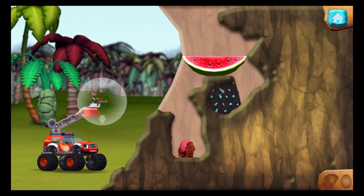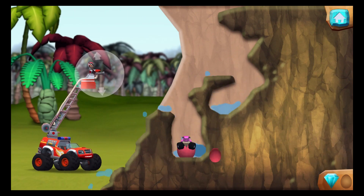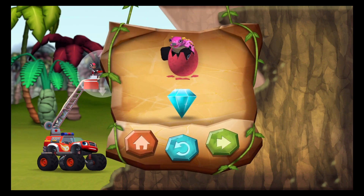Aim the water at the egg to wash off the mud. You can drag the fire hose up and down to help reach eggs. You found the prehistoric gem! Way to go! We rescued our first dino egg! You rescued one baby dino, and you found the hidden prehistoric gem!